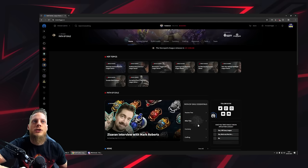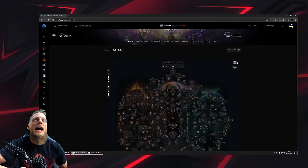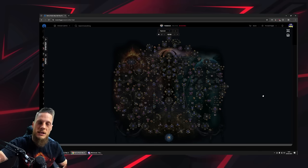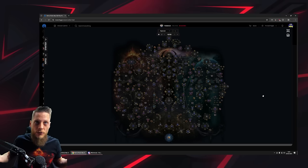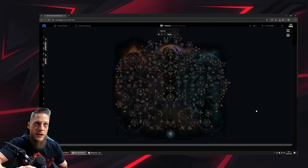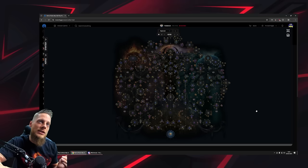Let's head over to Maxroll into the Path of Exile section. Under tools we have the atlas passive tree, also linked on the Path of Exile Essentials page. We're going to put it on full screen. First and foremost, an atlas passive tree is always assisting you with what you want to do in Path of Exile.